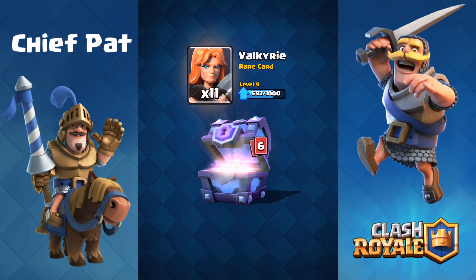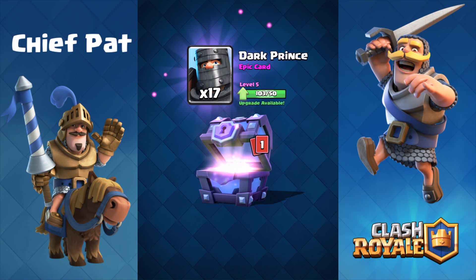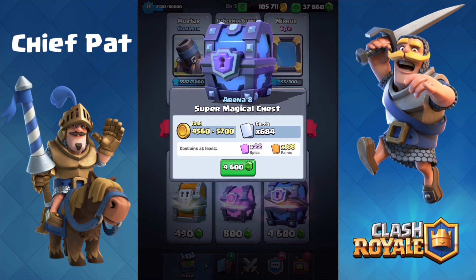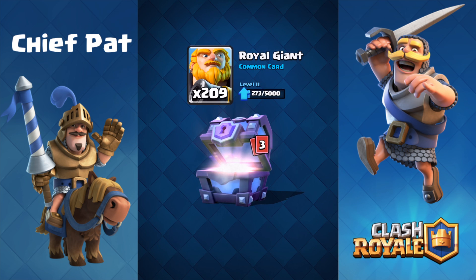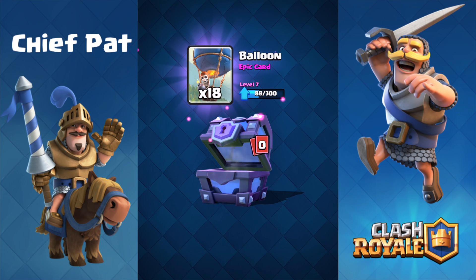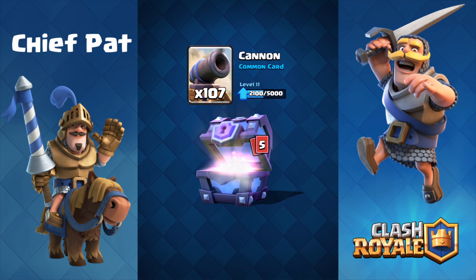The Super Magical Chests cost a massive 4,600 gems all the way up at Arena 8, but inside of it you're going to get a crazy amount of epics, rares, commons, and if you're lucky, an Ice Wizard like this one we just got right here, and we can already upgrade him up to level 2. Super Magical Chests can be obtained without spending any gems — you can get it very rarely by winning a multiplayer battle, but if you know the math behind the regular Magical Chests, which are somewhere between like 1 and 140 wins, it's going to take a long time to get one of these by itself, so I decided I would open some up for you guys.